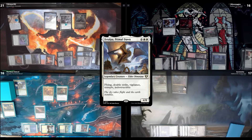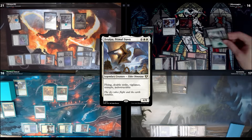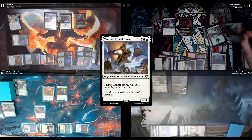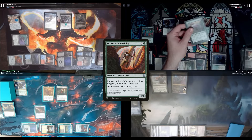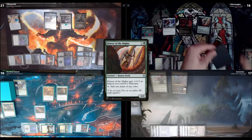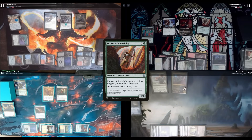It's indestructible, a 4/8 with double strike, vigilance, and trample. I discover and get Drover of the Mighty onto the battlefield. I wish Apex Altasaur was 8 — that would have worked perfectly. I'm glad it didn't. After that I'll play a Fury Charm Snarl tapped and swing in with Pantlaza. I'll pass.